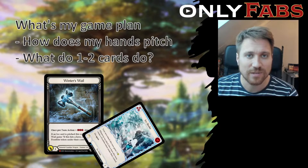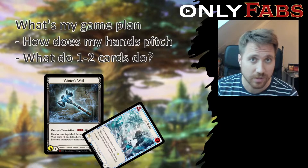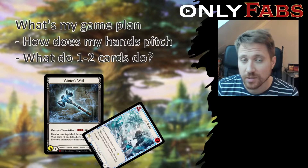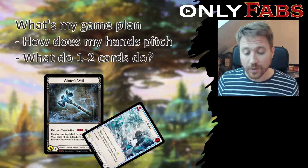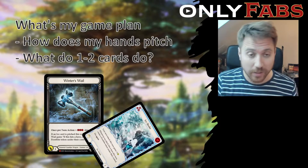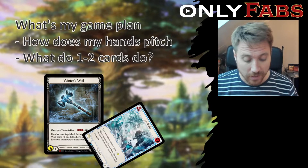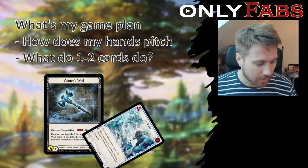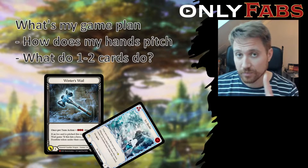What does my deck do on an off turn? Can I achieve anything with one or two cards? Winter's Wail with a blue ice card is actually a threatening on-hit for the off turn. I'll only swing for four — maybe my opponent takes it — but then they need to calculate an additional resource for their first action, or they can't save that and need to block with two equipments. It puts pressure on your opponent, forcing them to make decisions and potentially mistakes.